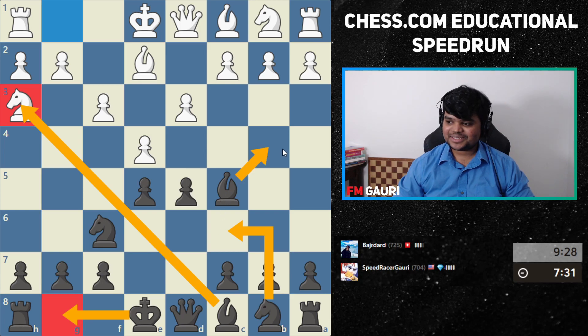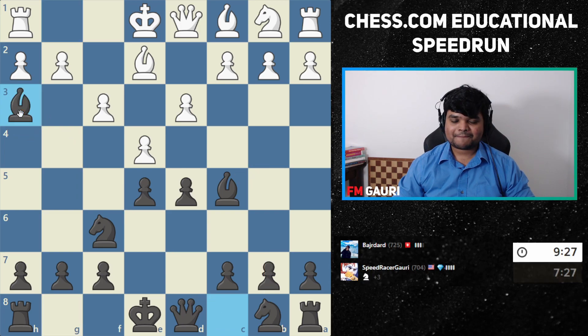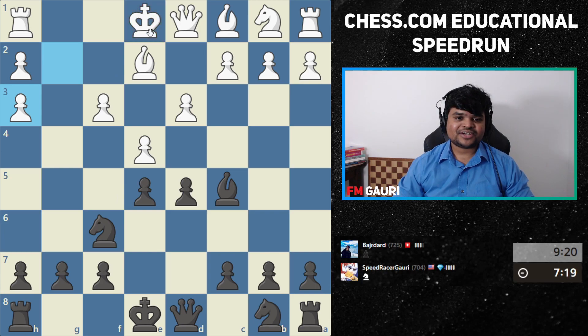Bishop takes knight is the right answer, because we ruined his pawn structure and opened his king side. Now his king's open — we can either try to continue our development or go for a direct checkmate.